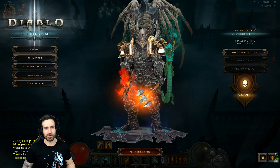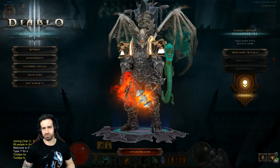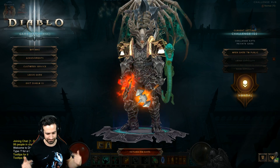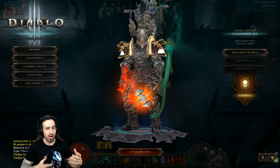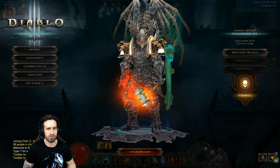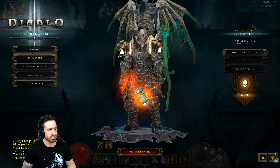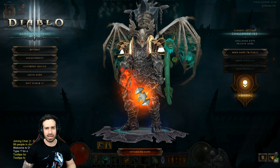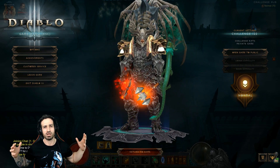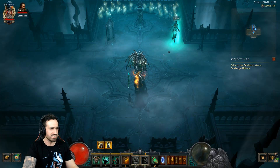Challenge rift 122 - some people are having a bit of problems with this one. You've come to the right place because your dear old uncle, this creepy looking guy right here, played the barbarian class last season. Hammer of the Ancients was a build I'm very familiar with, played with the Immortal Kings full set. Ronan and Diana, I heard you're having issues - sorry to hear that, you've come to the right place. I'll show y'all how it's done.